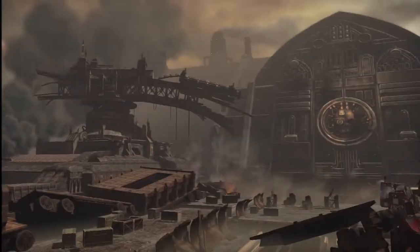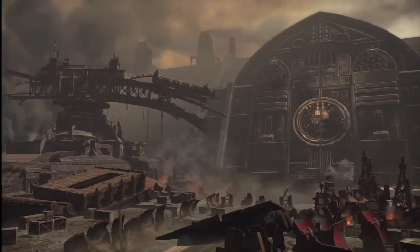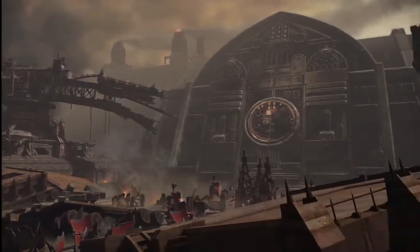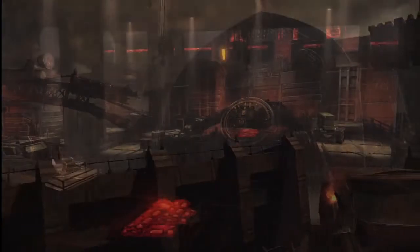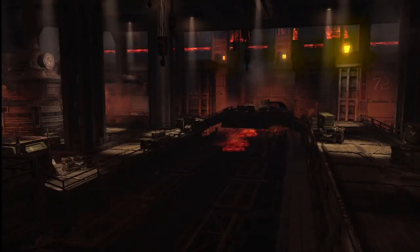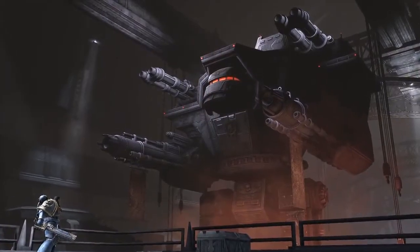Forgeworlds are controlled by Adeptus Mechanicus. They are planet-sized factories dedicated to the war effort of the Imperium of Man. These planets manufacture various machinery for the Imperium, including the most advanced and powerful weaponry known in the universe.